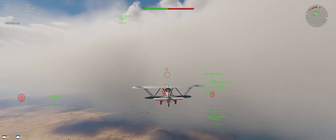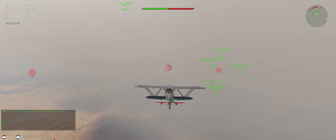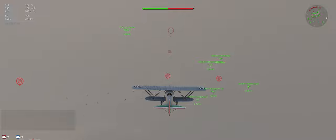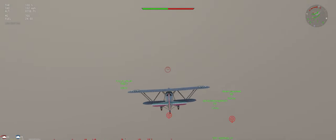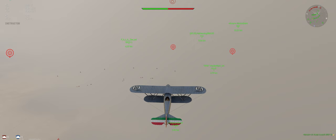The best way to play clouds is to stay just underneath where you can still see them. You don't want to be too far into the cloud where you can't see if somebody's coming for you. You want to stay just below it so that you can push yourself up into the cloud if somebody unexpectedly gets a jump on you. It makes you definitely hard to find.